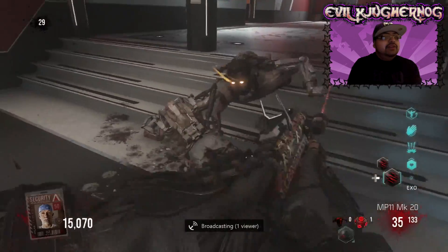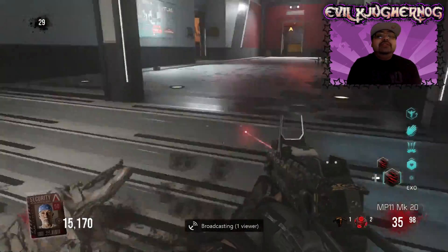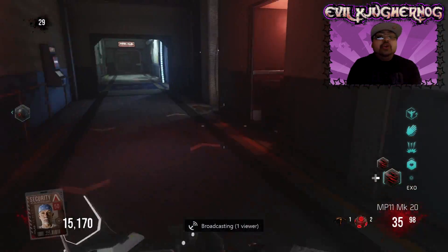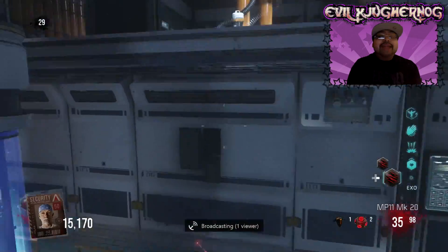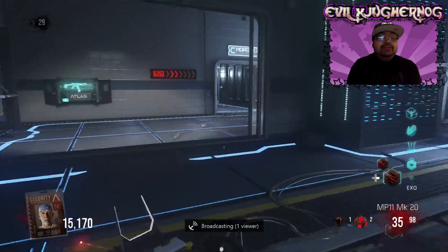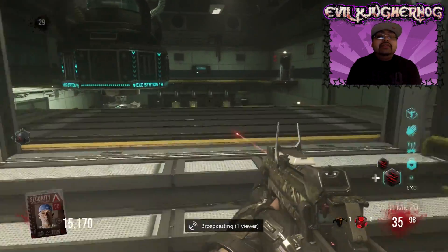Now if you do the easter egg you can actually Packer Punch it one more time. Not a lot of people know that if you do the easter egg on the map of Outbreak, you actually open up a special Packer Punch in the Exo Station room. So you can actually take this MK20 weapon, this max weapon, even further and upgrade it another level to MK25.